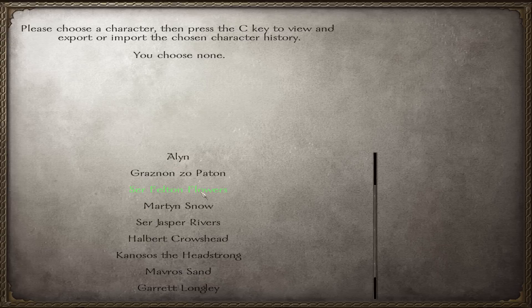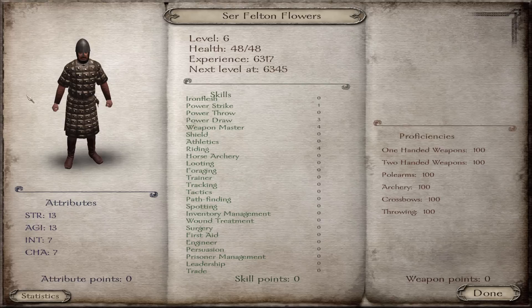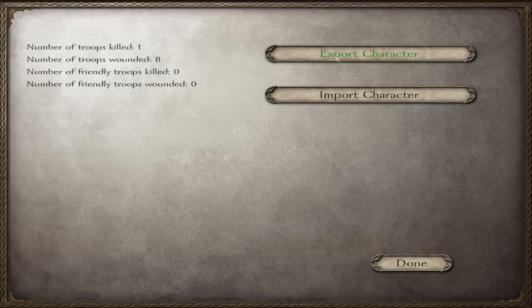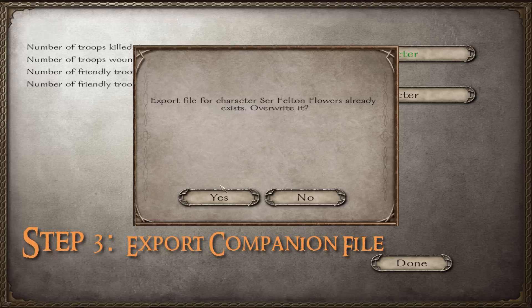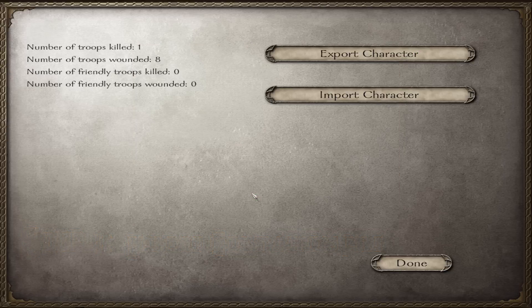When you go into the camp menu, find your companion — sometimes it'll already show the new name like Arcade_Son, sometimes it'll still say Sir Felton Flowers. Either way, you need to change it in both places. Click on the companion and press the C key to open his character file. Then go to Statistics and click Export Character — this exports the character so you can edit the actual character file.